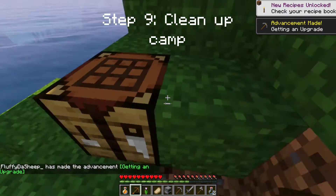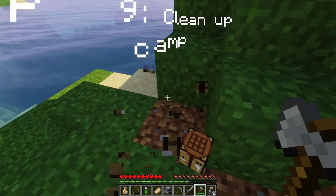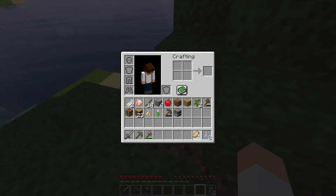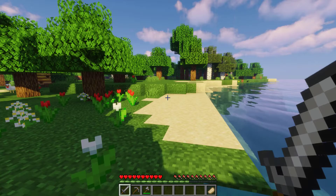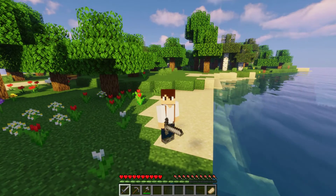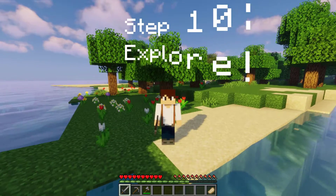And now time for step nine: cleaning up camp. I don't like leaving things around, and I'm not going to stay on this island, I don't think. I want to go exploring. After I organize this and put my food over there — that's how I keep my hot bar, and that's how everybody should keep their hot bar.